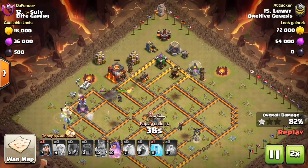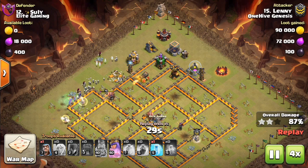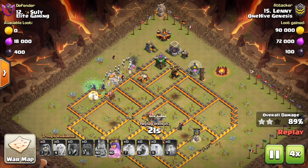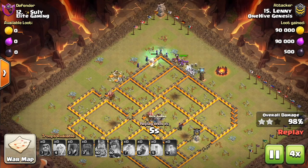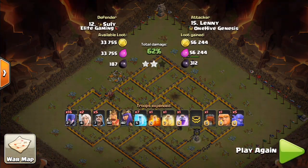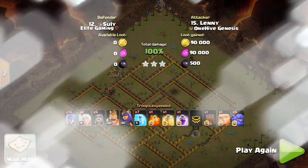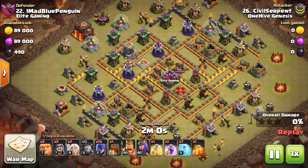You can also use freezes on the outside if witches are being targeted by a wizard tower and don't have healers on them. Two healers is typically what you bring, because oftentimes one side of the base is better to use healers on. There might be air defenses on one side — probably not best to use healers there — but on the other side with just wizard towers and archer towers and no air defenses, that's a good side to use healers on.